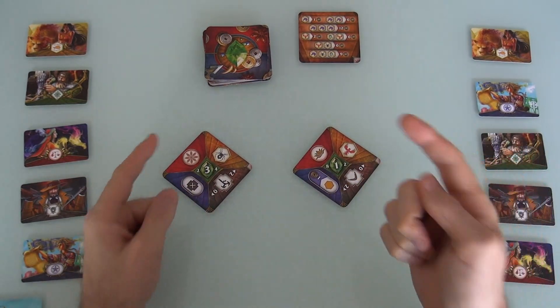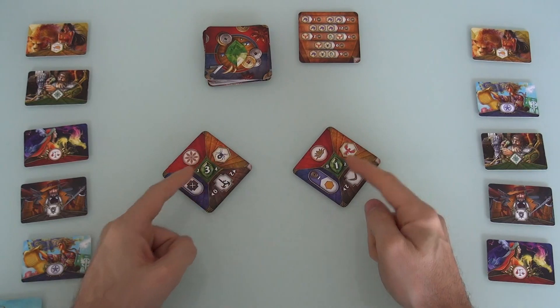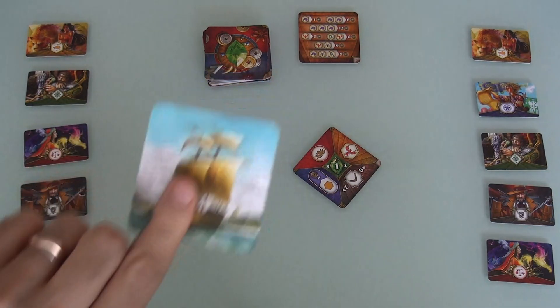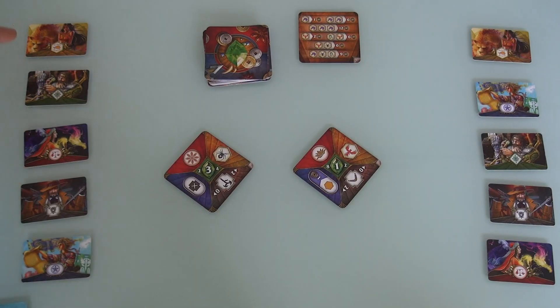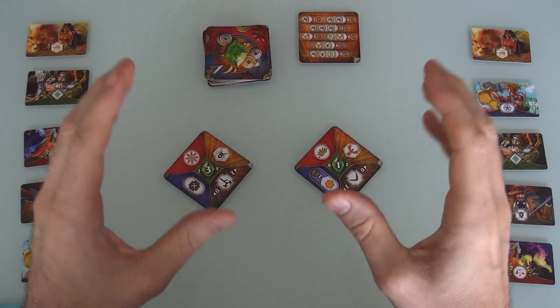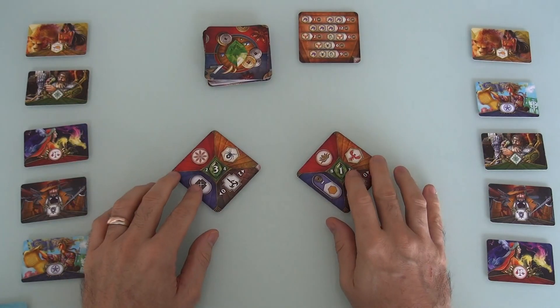Each one of these cards could be a spice, a creature, a weapon, a spell, or a gem. I am the first player, because I got the first player card. What that means is I send one of my experts out to the docks and I will lock in what one of these cards will be.